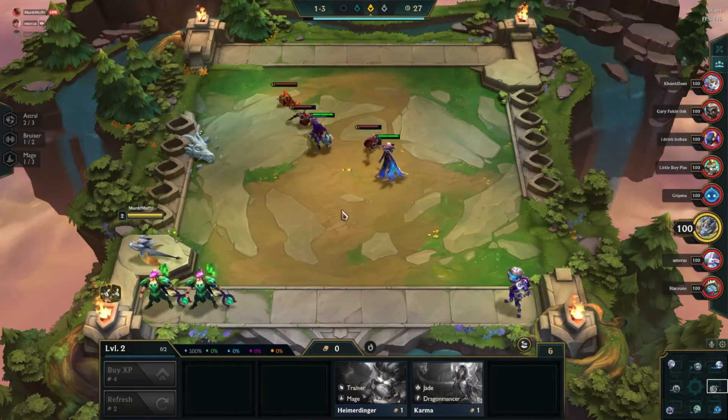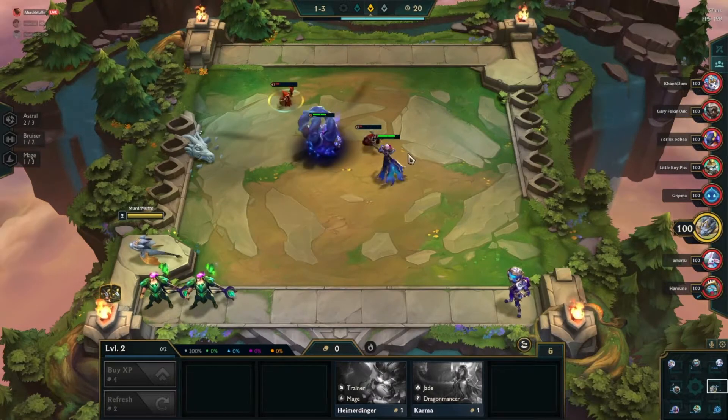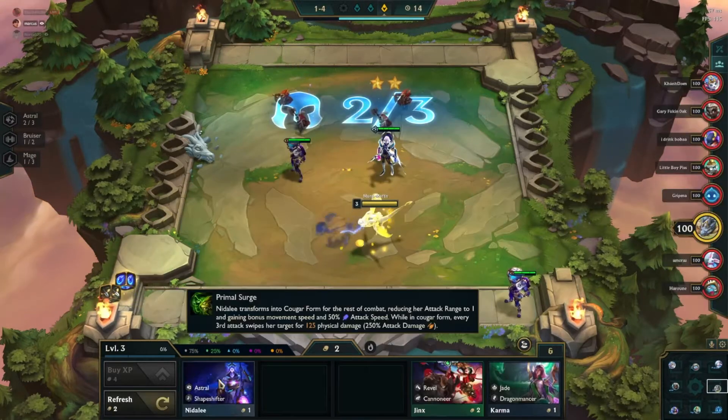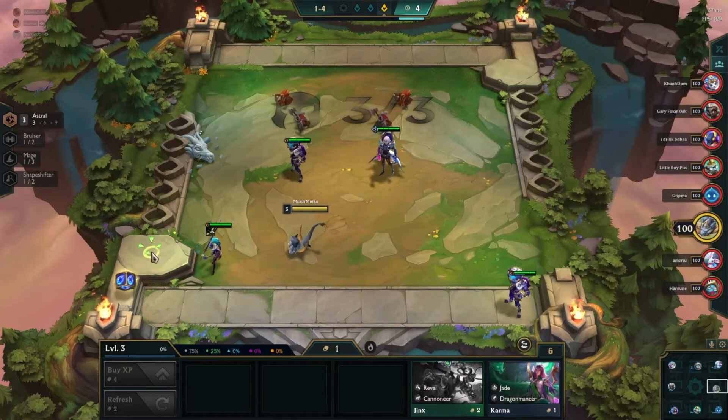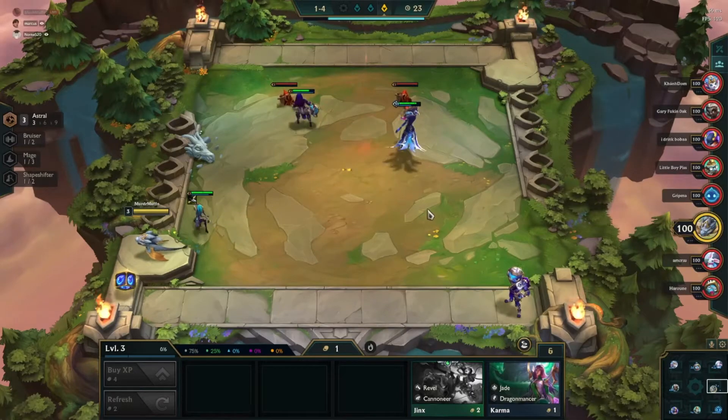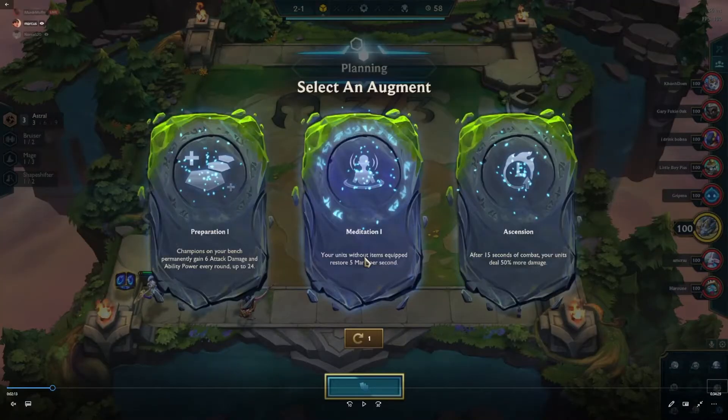Alowee is really great because Skarner's a bruiser and you're able to get a bruiser front line going early, rather than having to run a mage and a bruiser without any synergy. Early Alowee puts us in a really strong spot. You want to get Astrals in as early as possible so every shop refresh counts for the Astral shops, and after that we're just going to try and get Skarner for the two-bruiser. For augments I really like Preparation, Ascension, Press the Attack, or Second Wind.